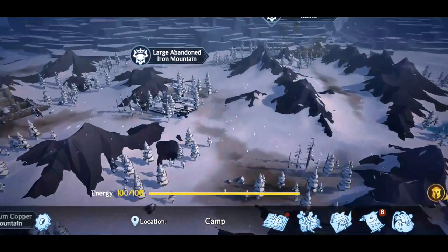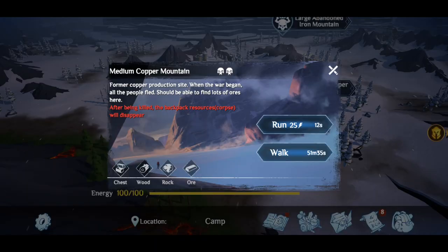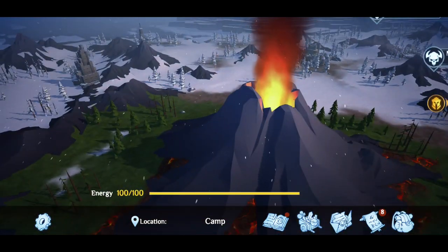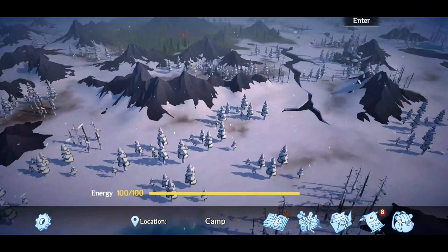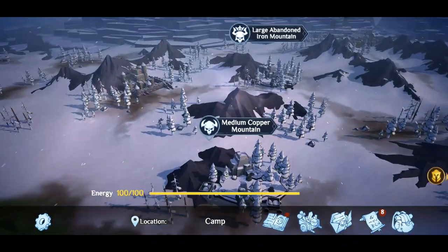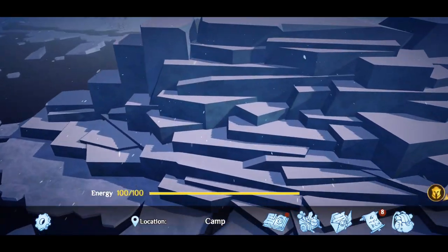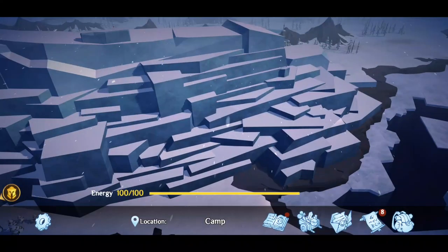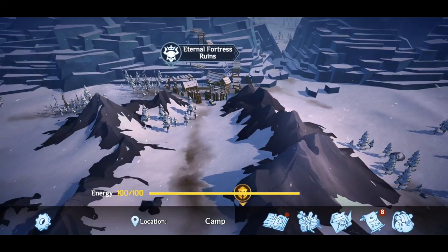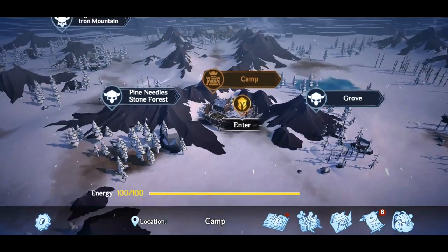Pine Needlestone Forest is up here. We've got a large abandoned iron mountain — three skull right there. We've got the medium copper mountain, so copper is in the game. There's a volcano over here — the developers have been putting in the time. There's a dragon skeleton over there, which is going to probably be a future zone. And we've got what sort of appears to be these guys' rendition of the wall — for you Game of Thrones fans out there, check that out. That looks pretty cool. Another zone where if you do die you can go back and find your body, and then we've got our camp there.